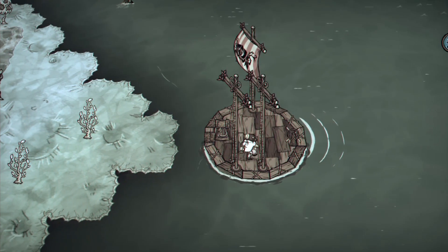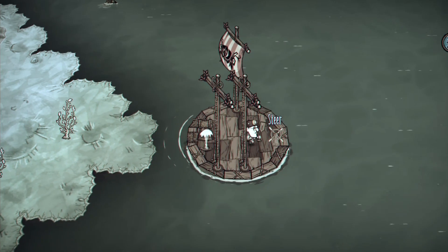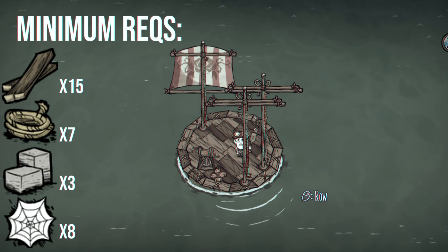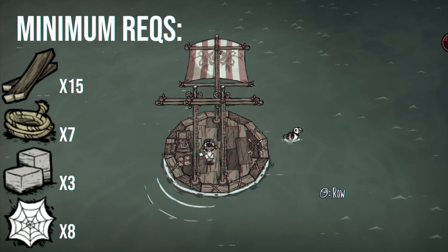When your boat impacts land at a high speed, a leak will spring, which will drain the boat's health over time until it's patched up. The boat's health can also be repaired using any wood item. Sailing overall is no cheap activity, as the minimum requirements for a sailboat are 15 boards (equivalent to 60 logs), seven rope, three cut stone, and eight silk.